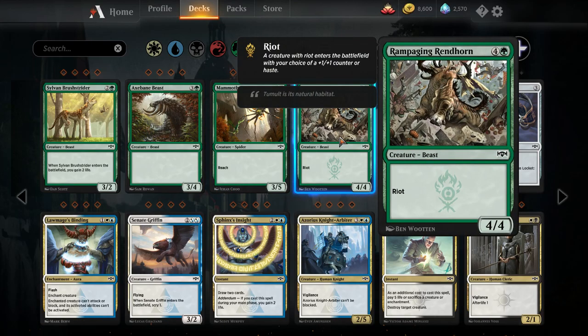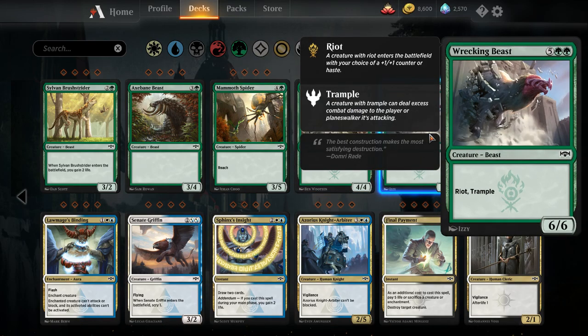Rampaging Rendhorn — five mana four-four beast with Riot. So it's either a five-mana four-four haste or a five-mana five-five. Both those rates are really good. If you are playing a Llanowar Elves aggro green deck, this card is going to be great. Speaking of cards that are great — seven mana six-six beast with Riot and Trample. So this is either a seven-mana six-six haste trample, or a seven-mana seven-seven trample. You have no idea how many Limited games I've won or lost off the back of this guy just being six hasty damage with trample out of nowhere — that is a very powerful effect. Of course, seven mana is a lot in Standard Pauper. You're going to need Llanowar Elves and probably one or two other ramp effects to effectively play this guy, but if you can get to seven mana, this guy is powerful.